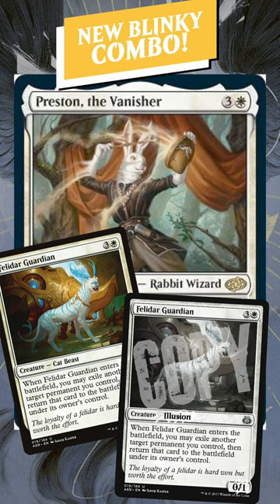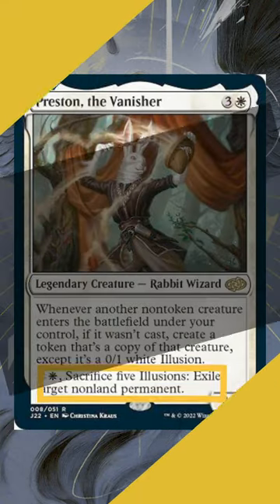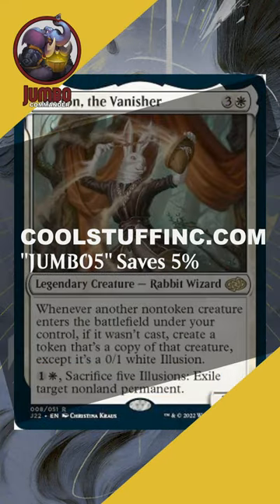So the 0/1 copy is always blinking the Felidar Guardian card, which leaves the Felidar Guardian's blinks to blink whatever you want — even lands to give you infinite mana. And infinite 0/1s, and infinite exile target non-land permanent. Pretty nice.